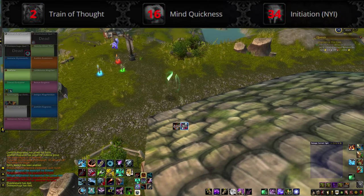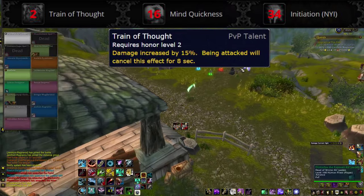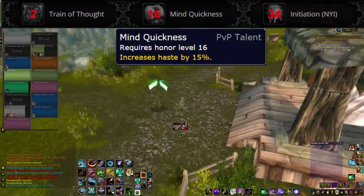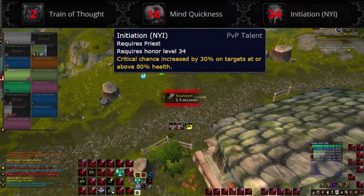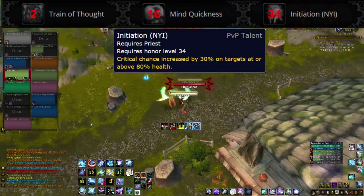The second row is the same for all DPS specs. Train of Thought increases all damage you do by 15% if you haven't been hit in the last 8 seconds — if you can keep out of trouble, that's pretty solid. Mind Quickness gives you a passive 15% haste with no strings attached, which is quite good for almost everyone. Initiation gives you 30% more crit on targets above 80% health — you might get some good mileage out of that in Battlegrounds.